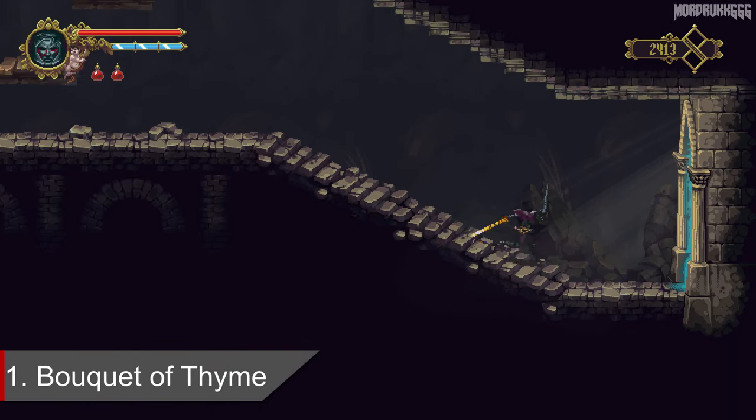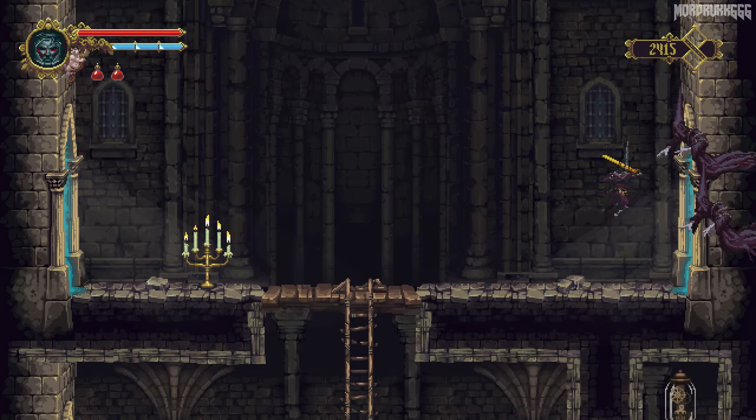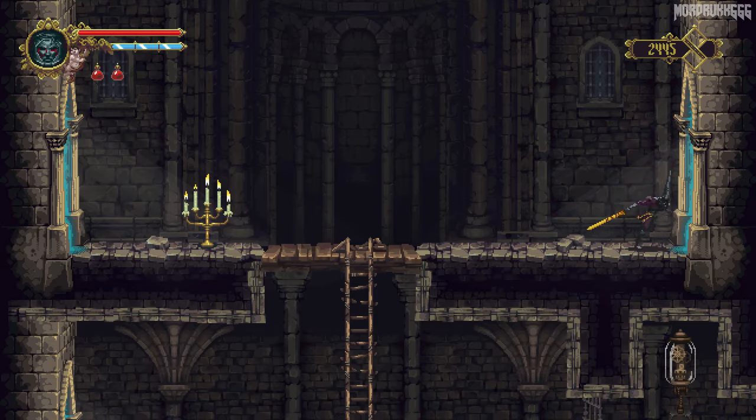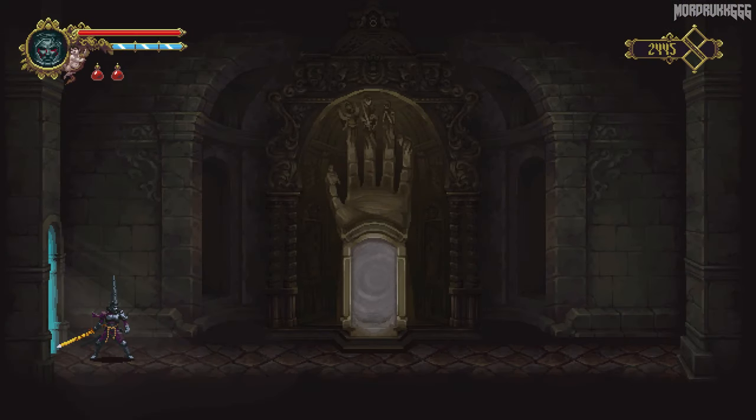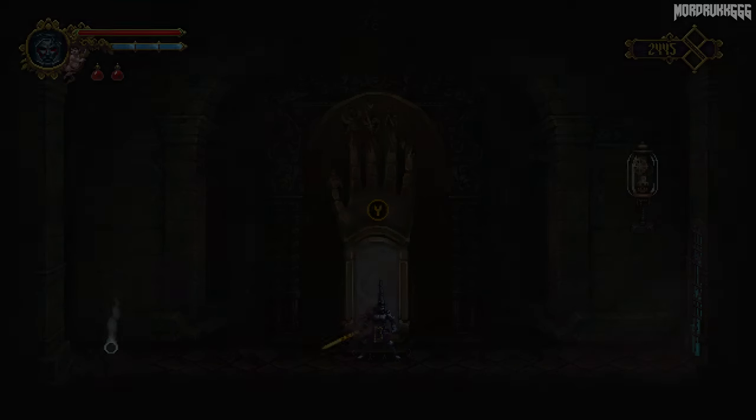The first can be found right before the boss area in Mercy Dreams. Instead of going left and fighting the boss, head right and find a warp back to town. Take the warp to find the first healing item to your left.